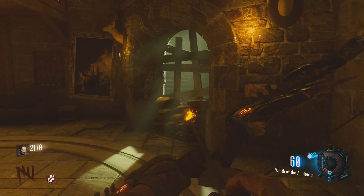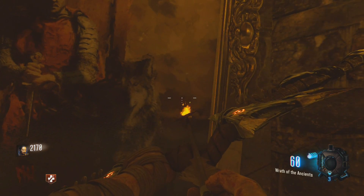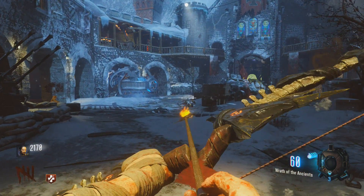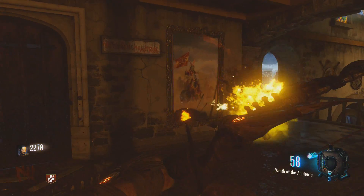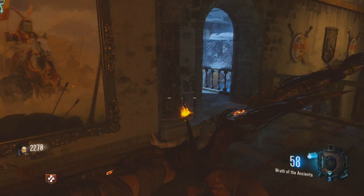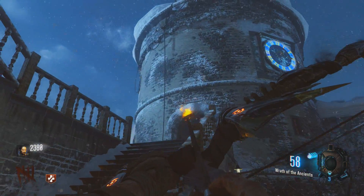One of the painting locations is in this round room which has a chandelier in it — that's our Throne painting, which we need to find first. The second painting is near the entrance to the Command Center, the Knight on Horseback. Once you interact with them in the correct order, you'll hear a guitar strum sound and they will light up with the Wolf symbol.